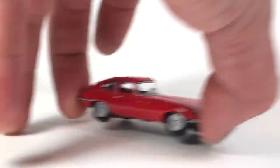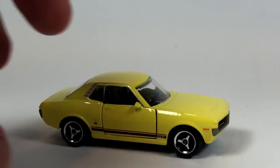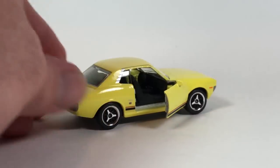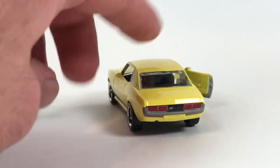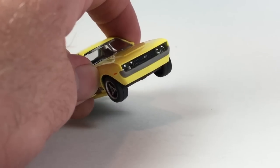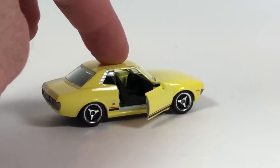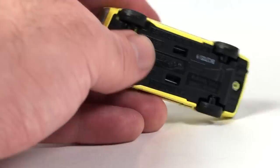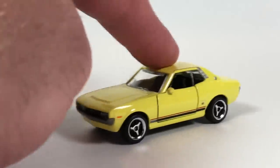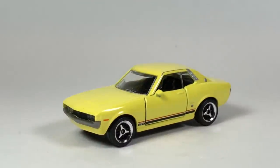Here's the Majorette Celica. It's cool - it's got suspension and opening doors, though it's obviously way larger than 1/64 scale. You get inserted details for headlights, it's fairly detailed, the wheels look like classic Majorette wheels, it's got a plastic base, and it's a pretty heavy car. It rolls like a dream and has definite play value.